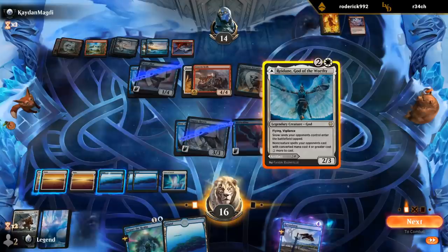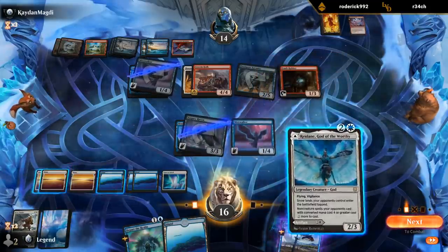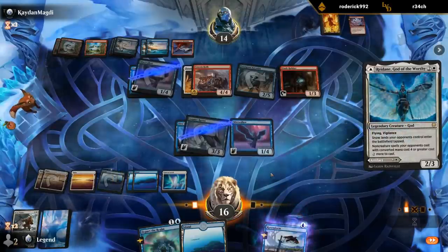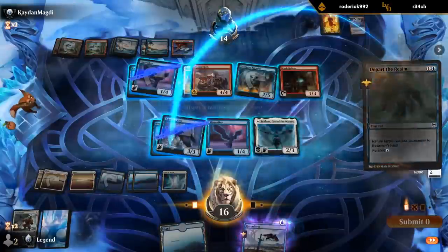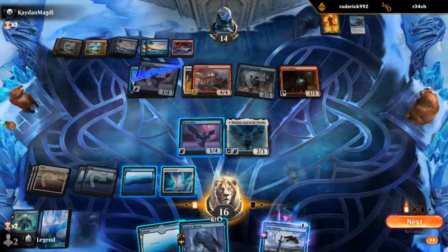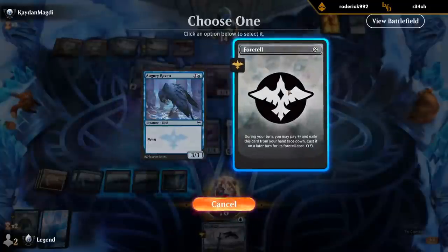I guess we want to Bind Hulk at three to four mana, and then probably Mistwalker and Glimpse instead of Redan. So we'll start with Mistwalker and Glimpse. This is a sorcery — ooh, Departer Realm can bounce my own Augury Raven, which seems decent. Probably better than another Mistwalker since they aren't necessarily the best in multiples when we only have so much mana to sink into them.